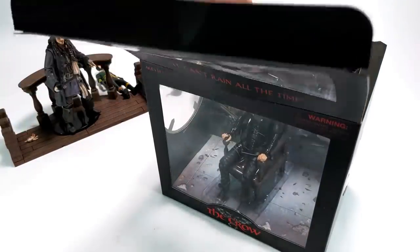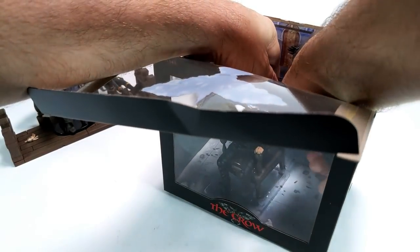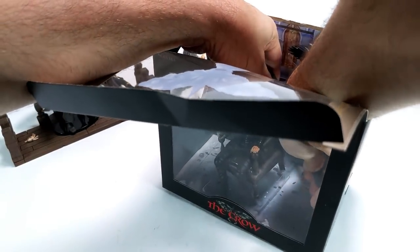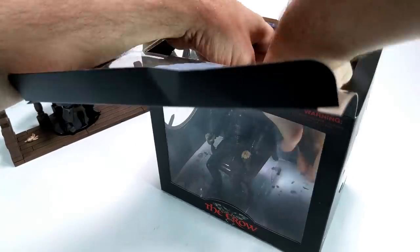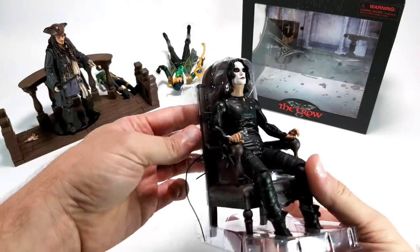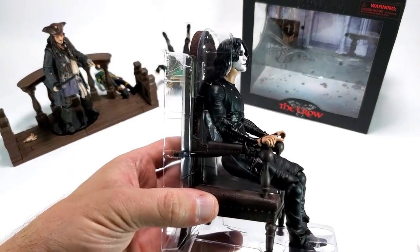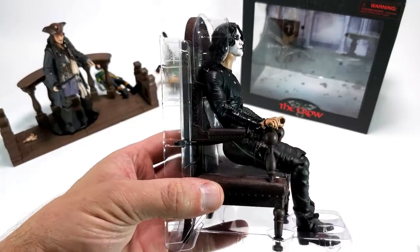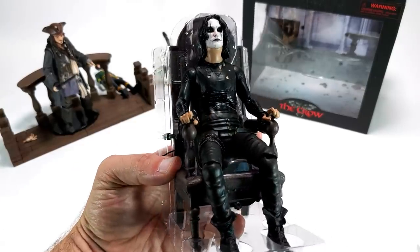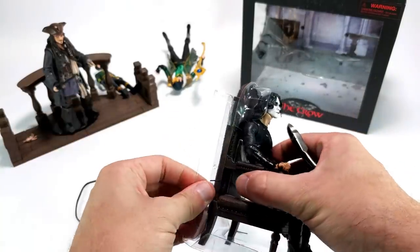While I don't usually keep packaging and boxes, I wouldn't mind being able to put this back in here as a cool display piece. I'm going to leave the actual Crow in there for now. I understand the packaging reasons for strapping his wrists down, but that looks painful — looks like he's in a tight spot.